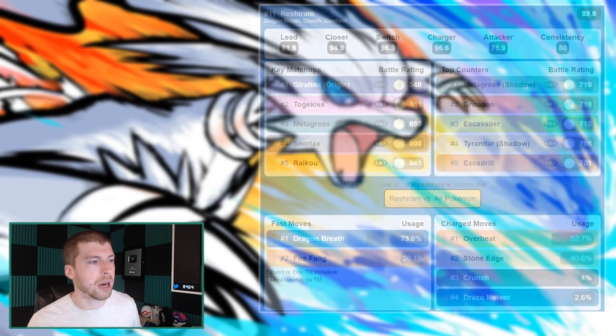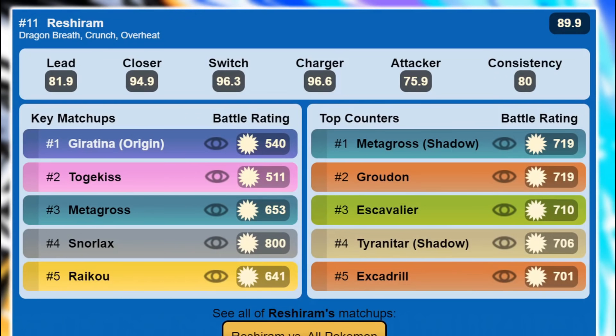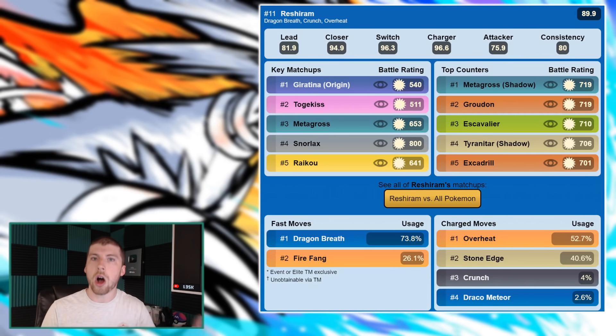The good news does not stop there. Checking out the results from PVP, Reshiram has a ranking of 11th in the Master League, and the moveset is going to be Dragon Breath, Crunch, and then Overheat. So it's going to have a bit of diversity on the moveset. The fact that it's ranked 11th means it could be a very interesting Pokemon to power up. Key matchups include Pokemon like Giratina, Togekiss, and Metagross — those Pokemon are very meta relevant, so you could use Reshiram to take those Pokemon down.